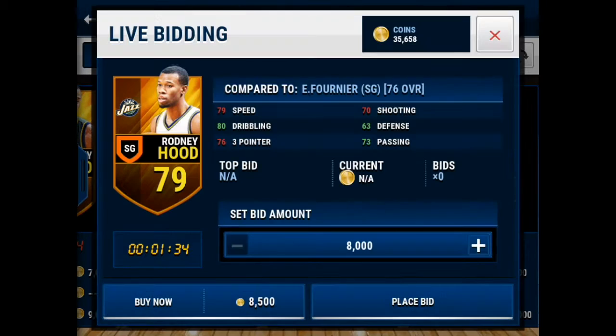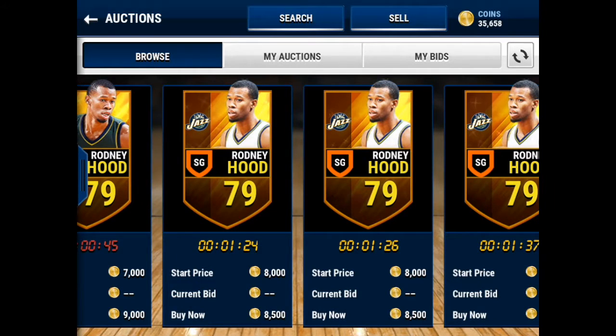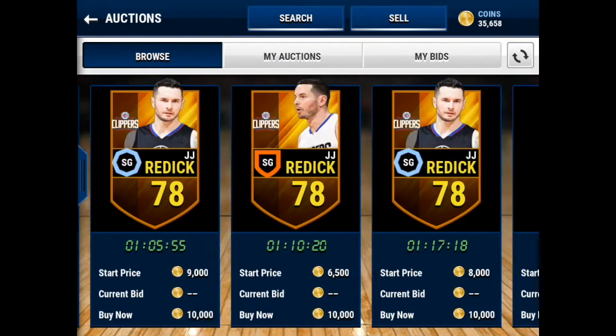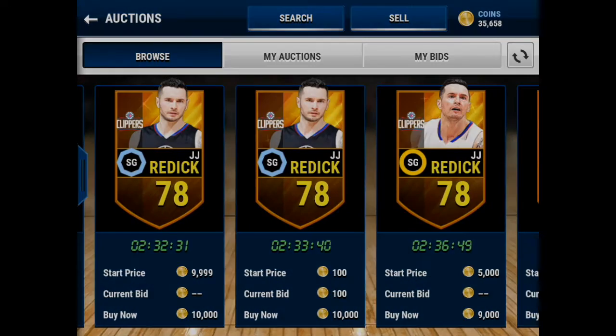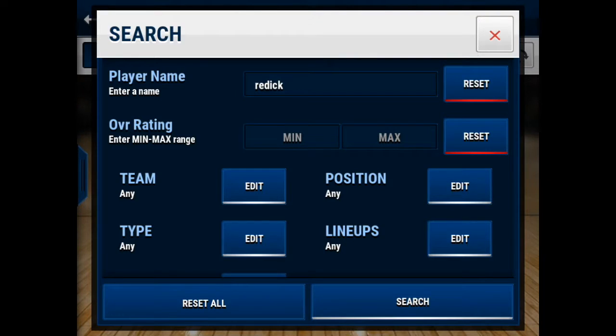Next up, we got Rodney Hood — he's 79 overall, a well-balanced card, he makes everything. He's like Schrader: his stats may not show it, but you just drive in and he makes everything. Next up, we got JJ Reddick — he goes for around 9k. We all know he's a great three-point shooter. Imagine if you have JJ Reddick and Darren Collison or Zach LaVine at point guard and Eric Gordon — that's gonna be a hell of a lineup. Make sure you cop JJ Reddick if you have the money.